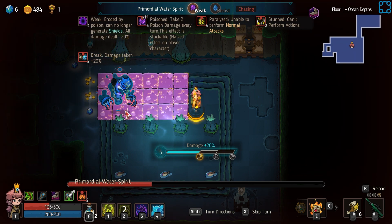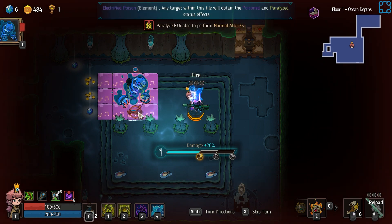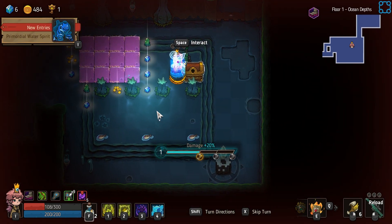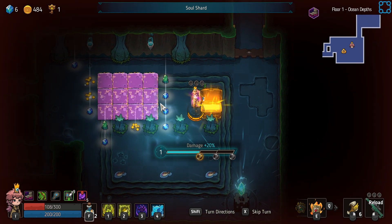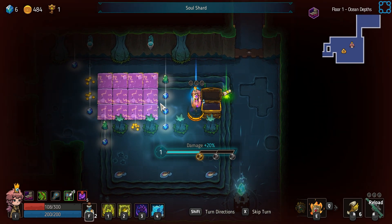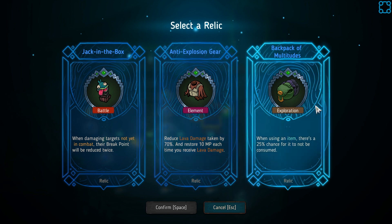He's having the worst day, just being electrocuted. Pretty much. You got him. I didn't even have to do anything. We didn't even get to see what his moves were. The backpack of multitudes — it just looks like a number of packs together. Reduce lava damage. I'll go backpack of multitudes because the other two are kind of pointless.